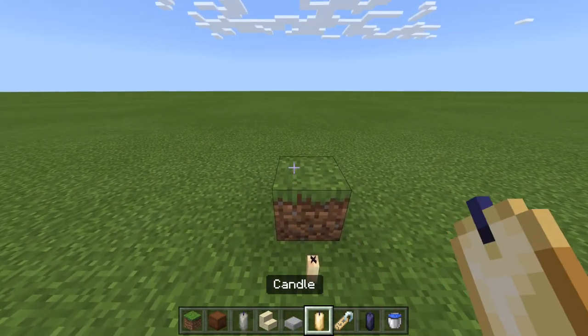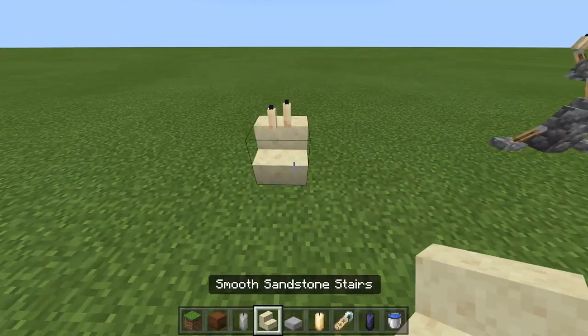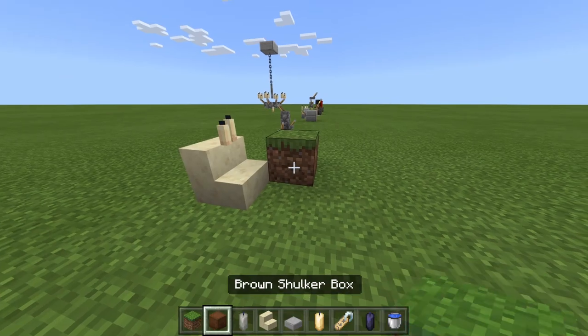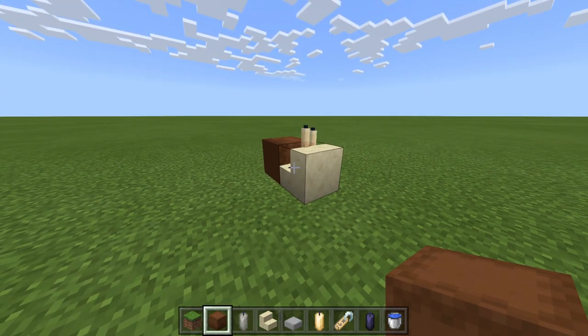And last and most certainly least — if you place two candles like this, place a stair underneath, and a sideways shulker box like this, you get a snail. It's a snail, everybody.